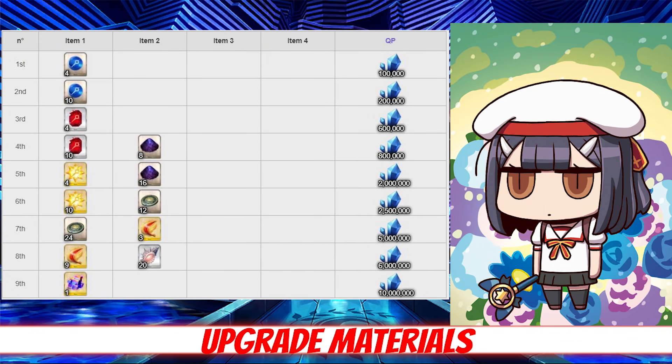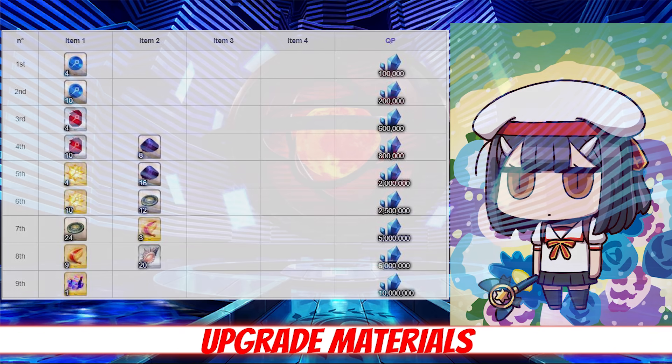For skill leveling, Miyu requires 24 Void Dust, 36 Hero's Proof, 12 Lanugos, and 20 Shells per skill. Lanugos can be farmed at Village 67 in Lost Belt 2 with an 18% drop rate, and Shells drop at the Observatory in Babylonia with a 40% drop rate.